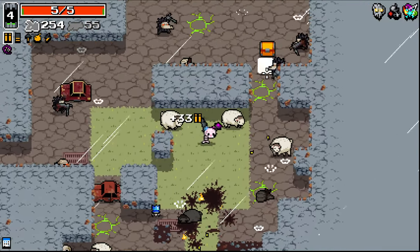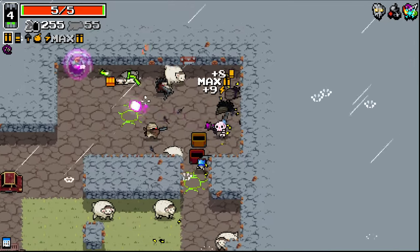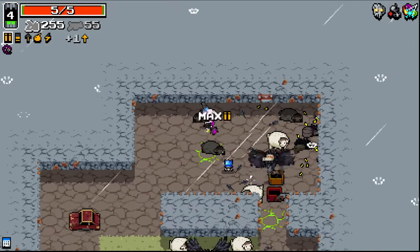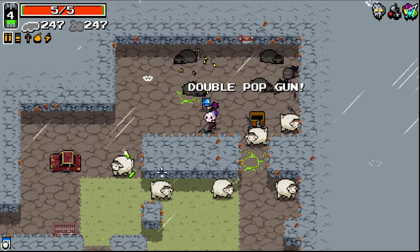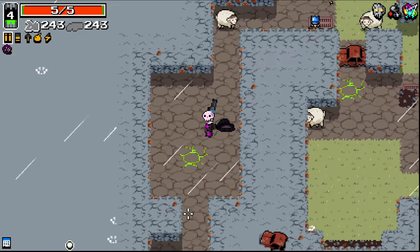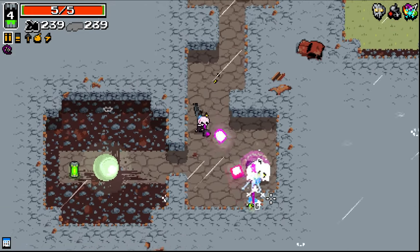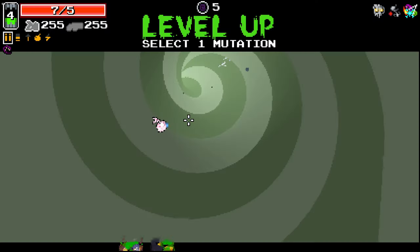I don't know if they prioritize trying to damage my skull. Maybe they do. Good old sheep — he's doing their thing. Double pop gun, I think so. We've got an inverted area that's opened up already over here. One thing about this guy is I should take Extra Feet at some point, because he is hella slow and we do not like that.